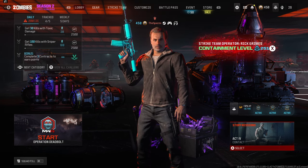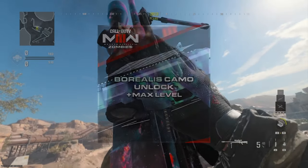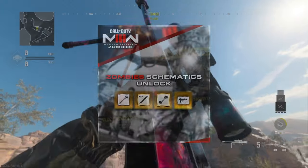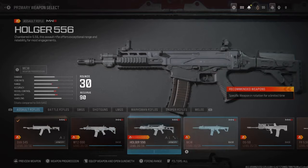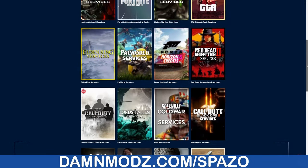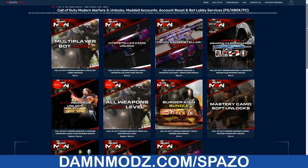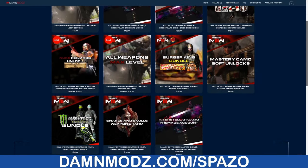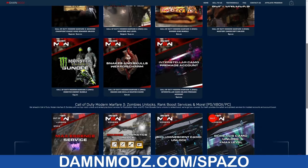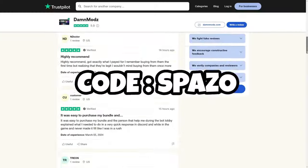Drop a like, subscribe to the channel and enjoy. Thanks to Damn Odds for sponsoring this video — they are an awesome Call of Duty service company. They go in and unlock all the camos for you, all the zombie schematics. They have a ton of pre-made accounts and give you the opportunity to go into bot lobbies to unlock a ton of stuff yourself. Their Trustpilot reviews are awesome, and this is probably the best company out there for services. Make sure you use code SPEZO to save money.